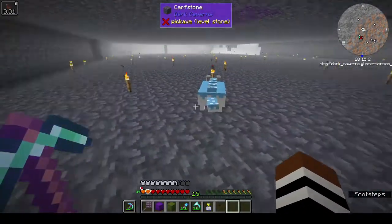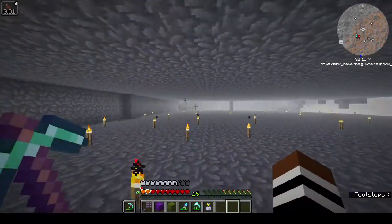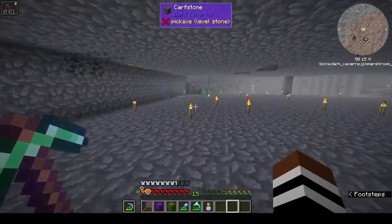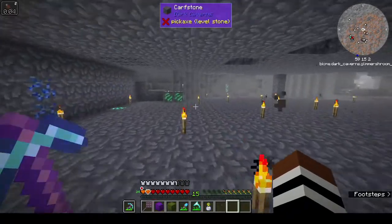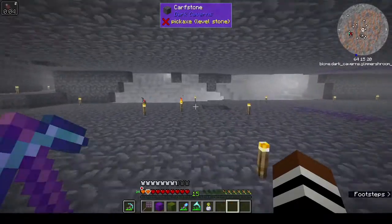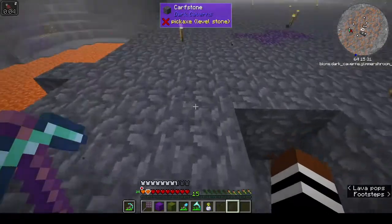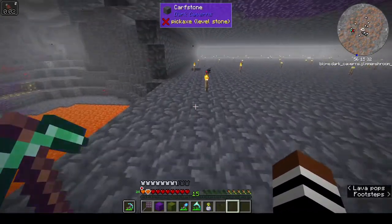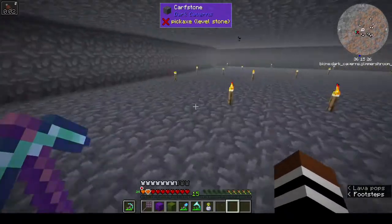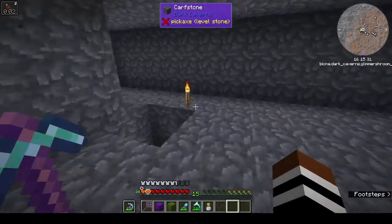I don't know what you can get from him, but I've been mining. I picked up a lot of stuff — I've got this calf stone, I don't even know what you can do with it. I picked up a lot of diamonds down here, and there are huge lava lakes as well. I hadn't seen any lava but they are there.